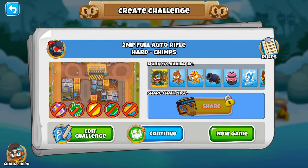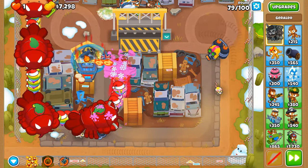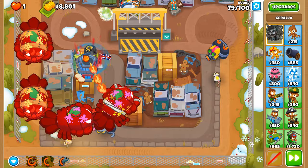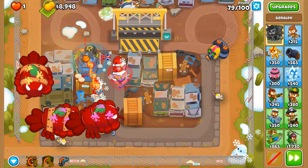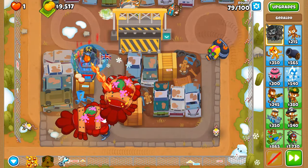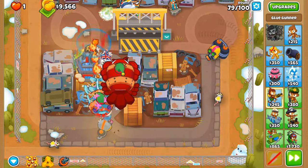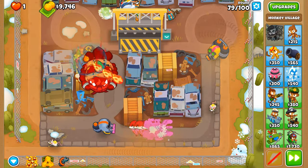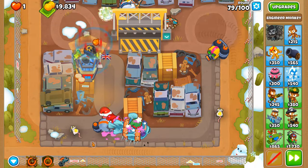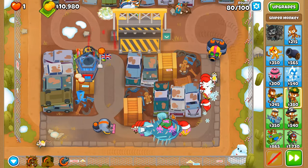The ordering of abilities is different now because when you exit and re-enter the game, the ability order shown is based on what towers you put down first. In this case I put down the glue gunners first, then the village for Jungle Drums, then the engineer for the overclock — which is why the abilities are now in a different order. There goes round 80.